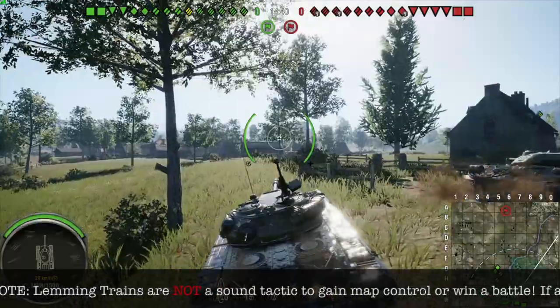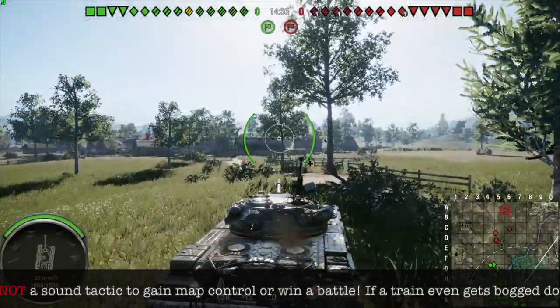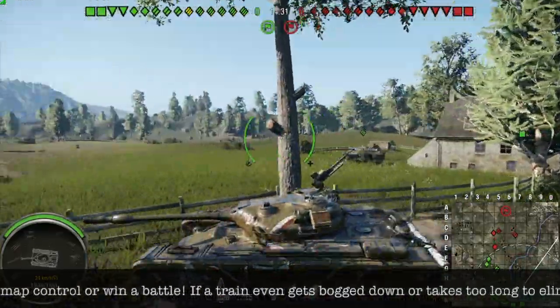Lemming trains are a good strategy because they can gain a lot of map control and or eliminate enemy tanks very quickly. The reasons they are disliked is because they are not utilized properly.